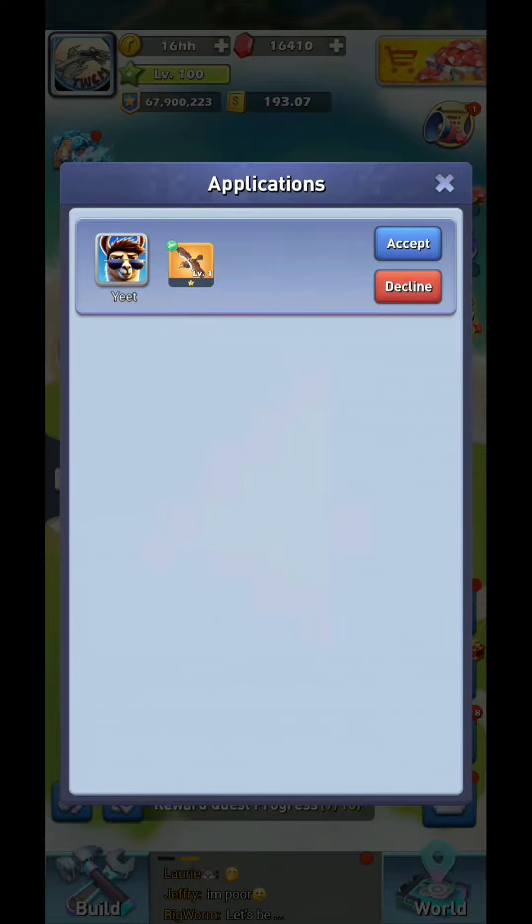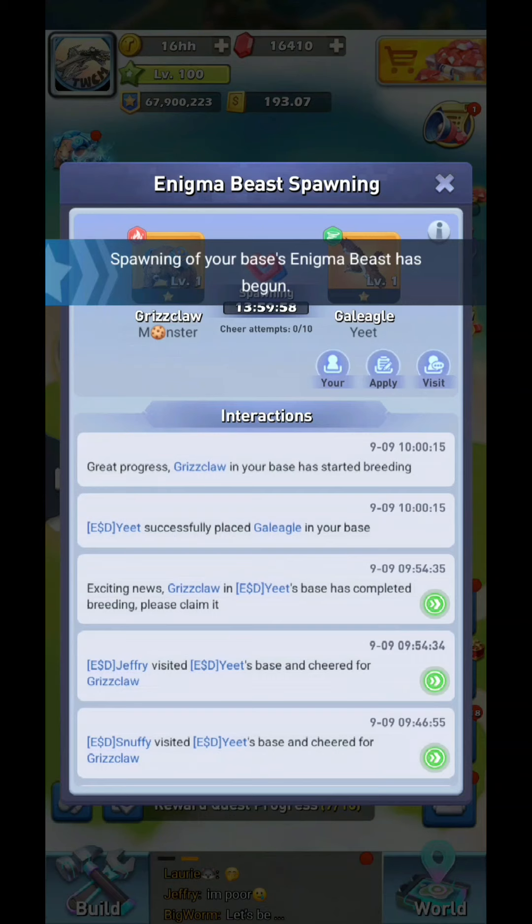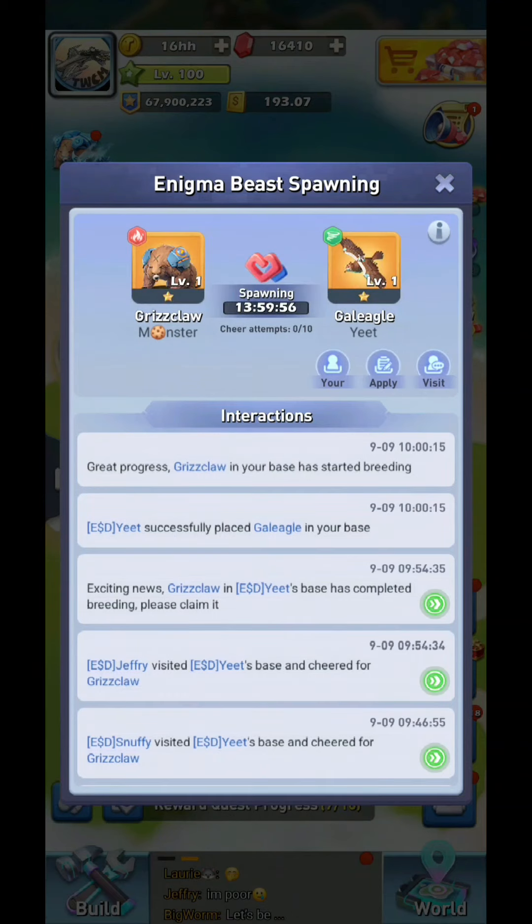He's dropping off a gold, I have to hit accept — so I hit accept there and spawning has begun at my base. It takes 14 hours without any speed-ups. If you want to see the odds or what you can get with two golds, push info.